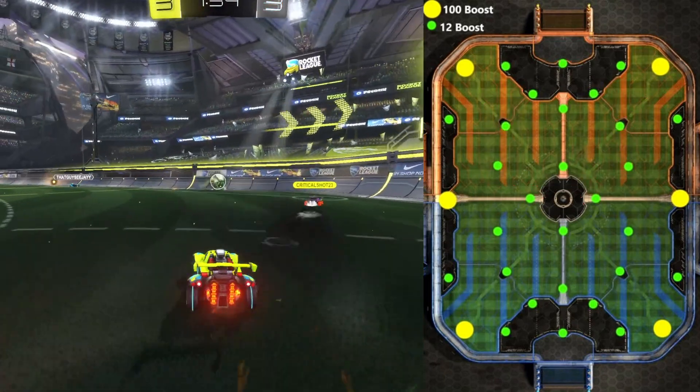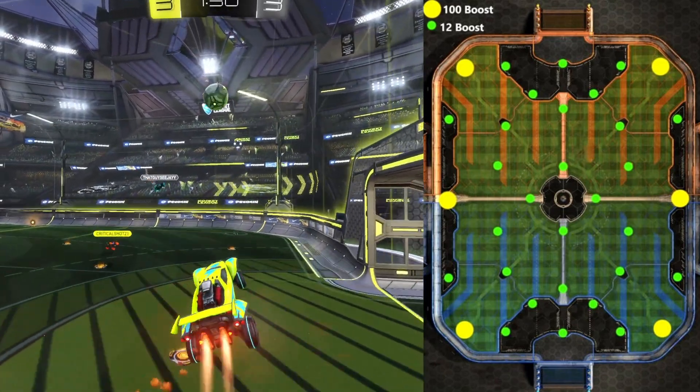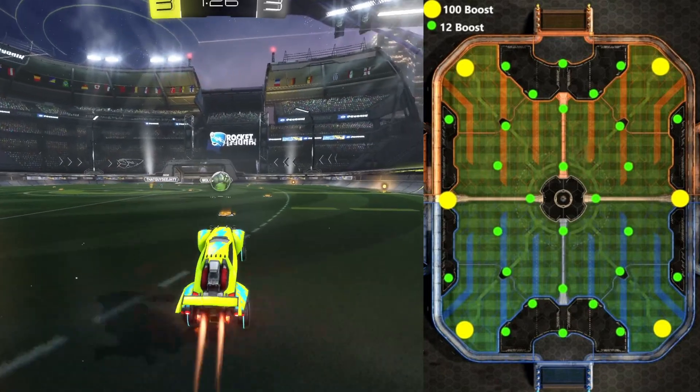Let's say you're the goalie. You cleared to the corner, but your opponent caught the ball. Take this 5 pad lane around to the back post of the goal and defend again with 60 more boost than you had before.